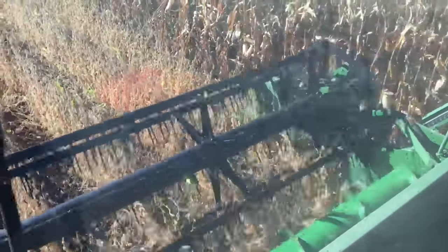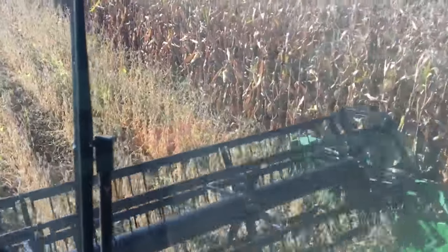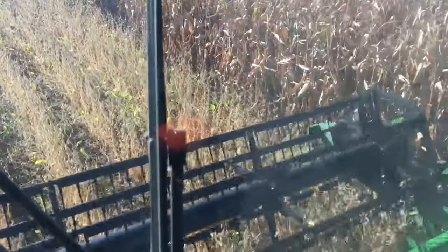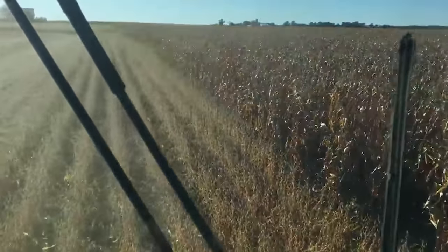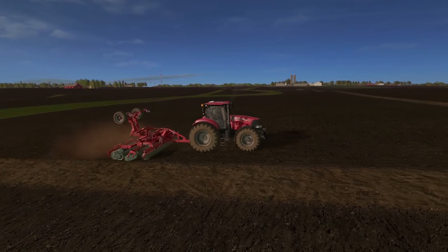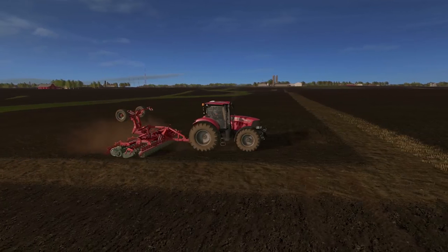I tried to make the map as realistic as possible. In real life, the fields are right next to each other. However, due to the limitations of the game engine, I could not replicate this — it did not feel realistic to put grass in between fields, as that would have felt totally fake. Instead, I just put separation and a dirt layer. Once you own neighboring fields, you'll be able to expand the border a little and play just like they farm in real life.